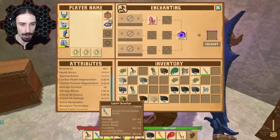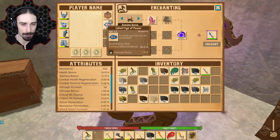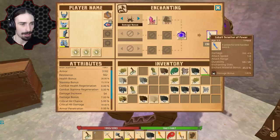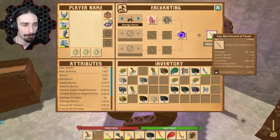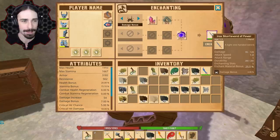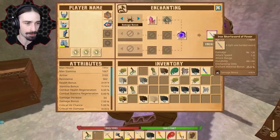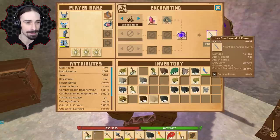Now, if we want to add another bonus to our cobalt scimitar — this gives us a 45% enchantment material bonus — even with that 45%, we still only get a 7% damage bonus on the scimitar. For the iron sword, it only gives us 4% damage bonus. So I think the enchantment material bonus actually applies to enchanting that particular item, not enchanting future items. A 25% enchantment bonus gives 4% damage, but a 45% enchantment bonus gives 7% damage. It's making sense now.